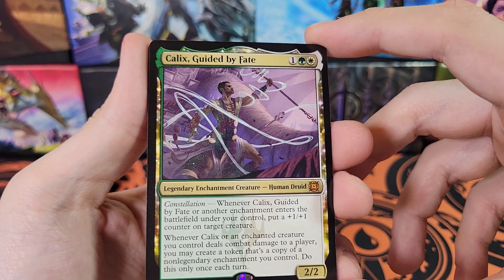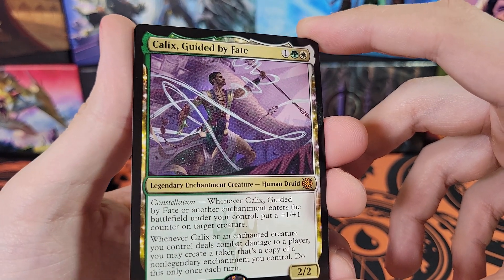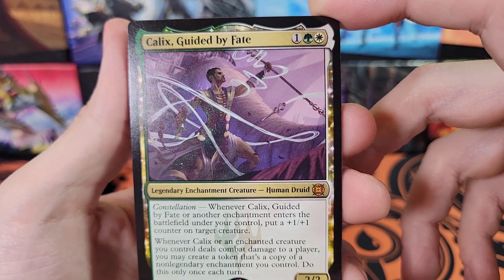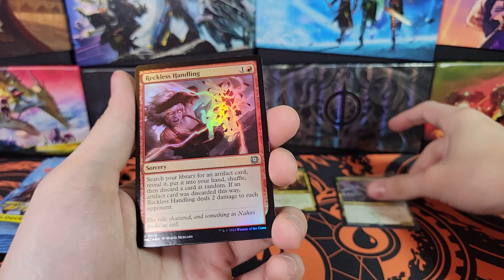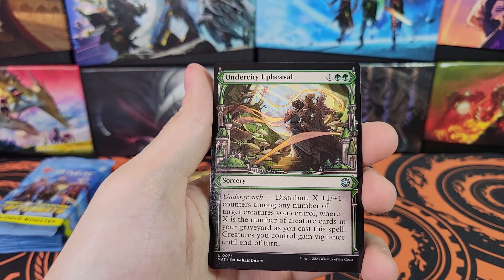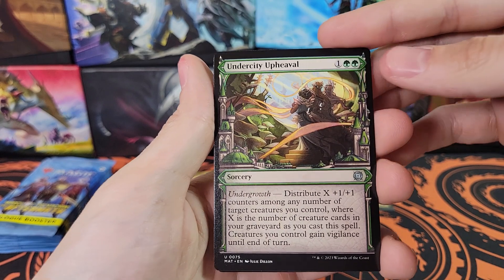Mythic! Kalyx, Guided by Fate - interesting, Human Druid. Very cool. So that's our third Mythic of the box. Foil Reckless Handling and a showcase of Undercity Upheaval.